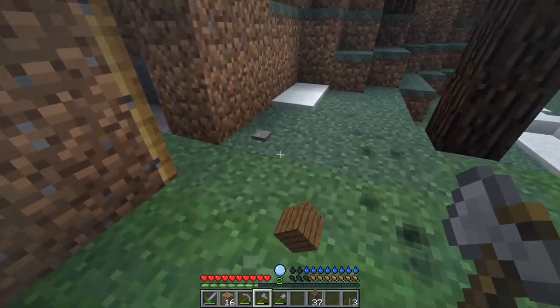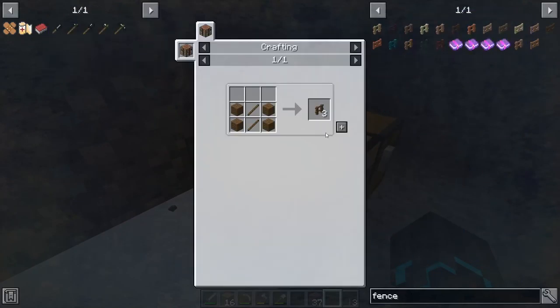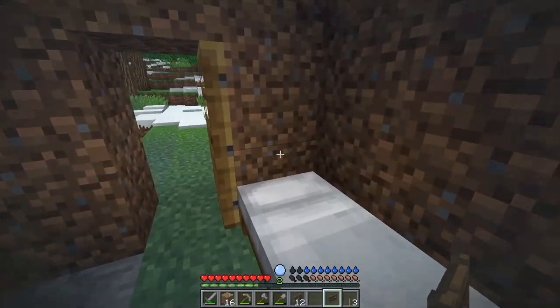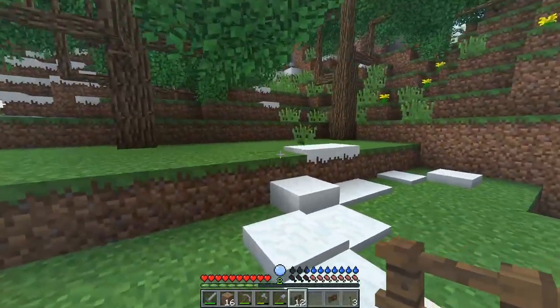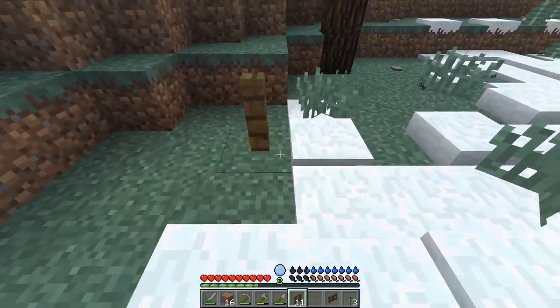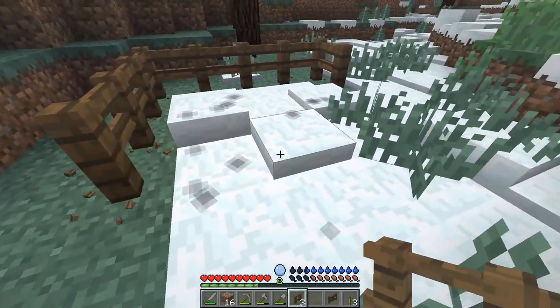Choppy chop chop and get some fence - spruce fence. This should be able to do the trick. I think we're just gonna start small to begin with, and of course let us also get a fence gate. I'm gonna keep the rest of the wood, you never know. I kind of want to put it nearby, maybe over here somewhere. I just want a very small place to put some chickens.